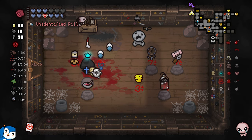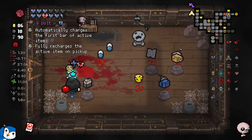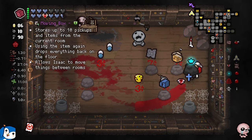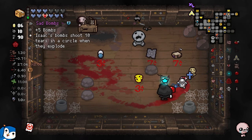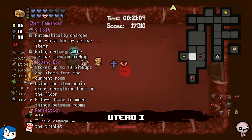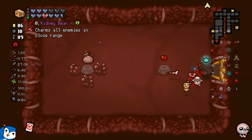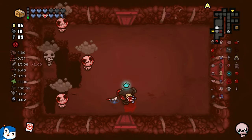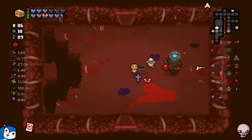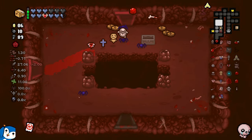I'll reroll again. I'll take Nine Volt. Moving Box is interesting. Pandora's Box is even more interesting but I'm going to take Moving Box - I'm going to do the play! Next floor: spawned in with a literal treasure room and a library that is not connected to the floor. What the hell is that? How am I supposed to reach it? This is where I'm using the Moving Box again. I'm going to find a way - no worries.